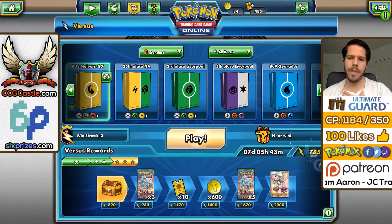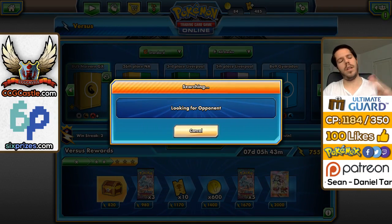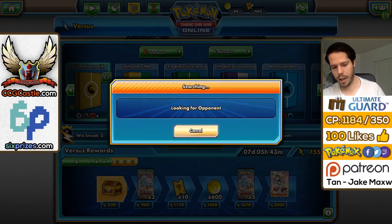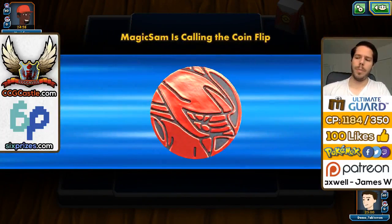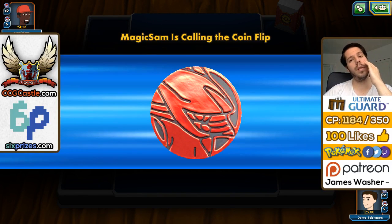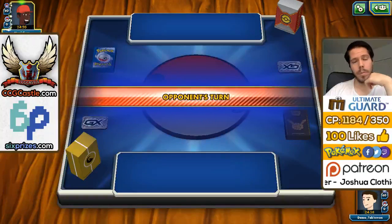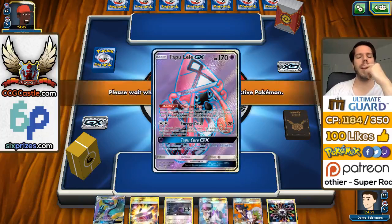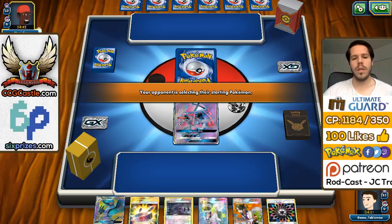Let's jump into the ladder once again for another match to see if we can do as well as we just did. You compensate for the low damage output with the ability to lock down your opponent. The next matchup is Psychic Colorless, which means potentially Garbodor. We're going second and we have Tapu Lele on top, so getting a Noibat would have been really cool because we have Noivern ready.